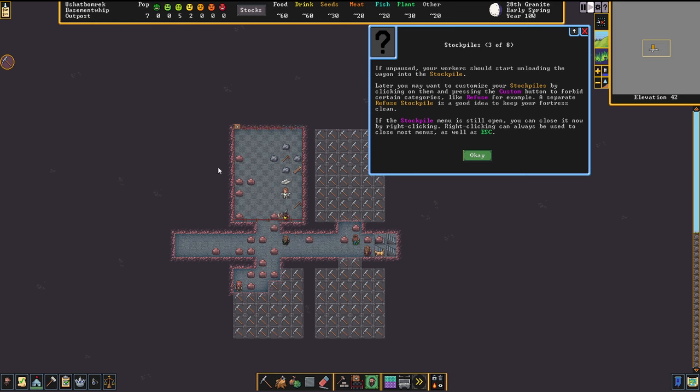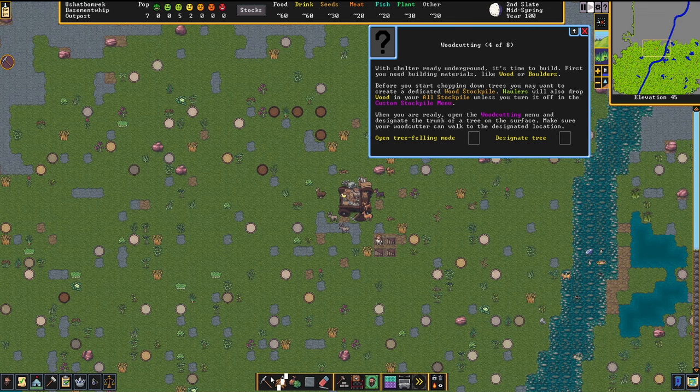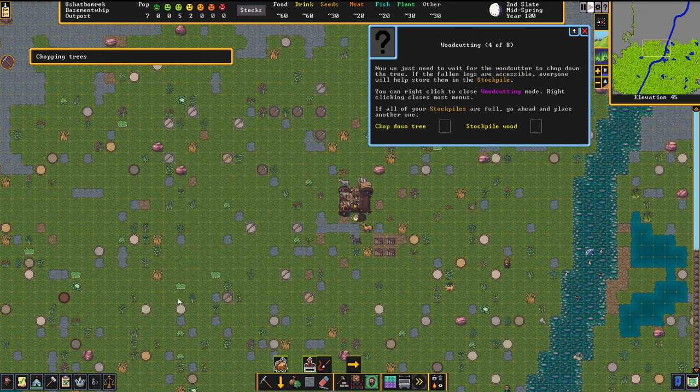They are already bringing all the things in from the wagon — nice! We need shelter underground but we don't have wood at the moment, so I have to fell some trees. I'll select some trees and give the tree-felling order. Someone from the dwarfs will start chopping — they are still bringing things in from the wagon, but there's one heading to the trees now.